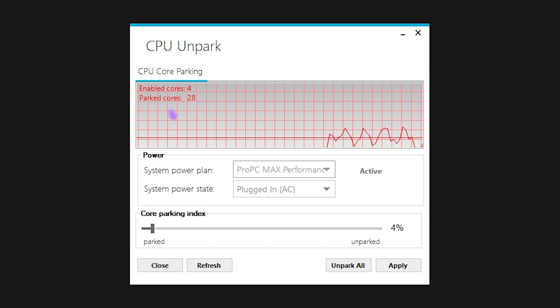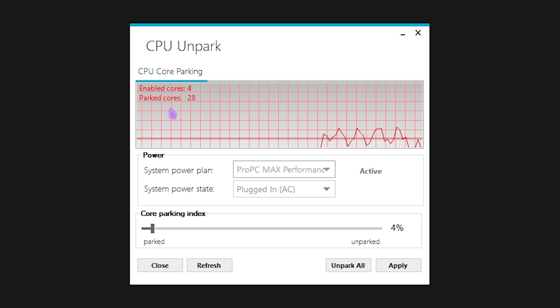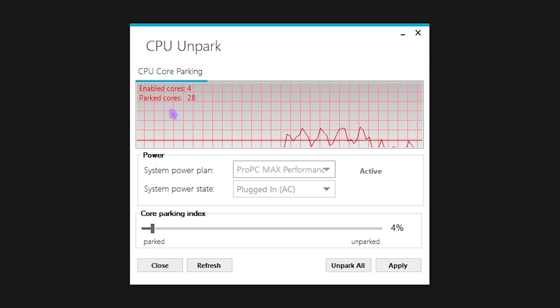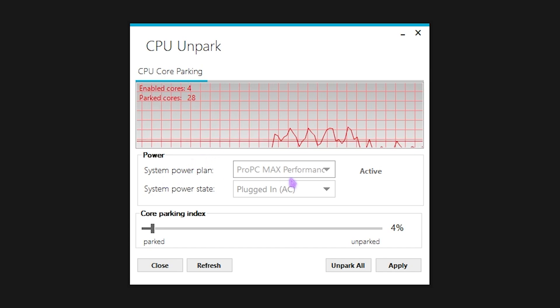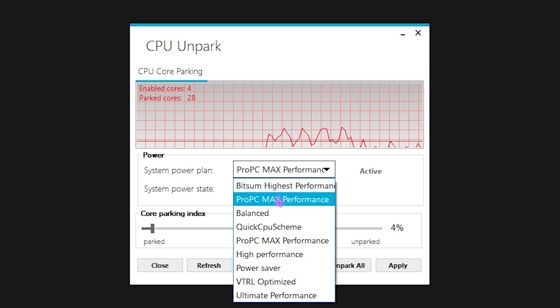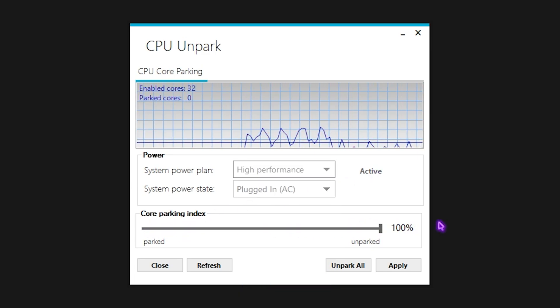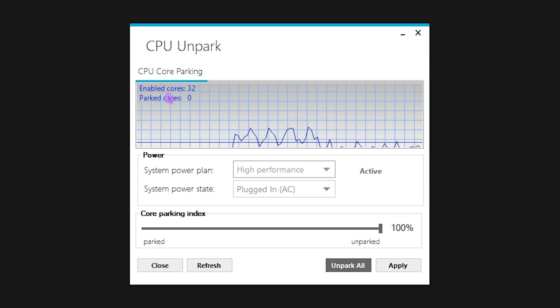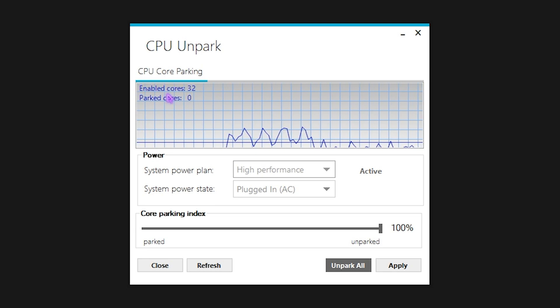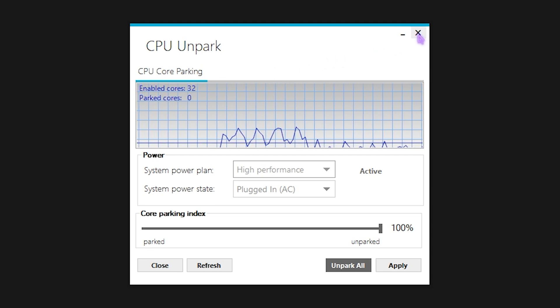The third program is UnparkCPU — right-click and run it as administrator. This software fixes core parking, a Windows concept where unused cores are put to sleep. Set the system power plan to High Performance or Ultimate Performance, then slide the core parking index all the way up to 100. This ensures all CPU cores are active and running, optimizing CPU performance.